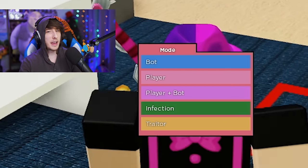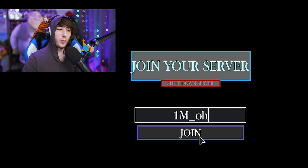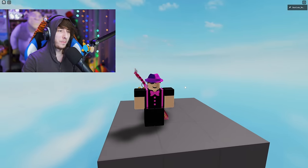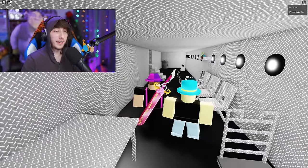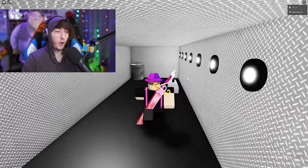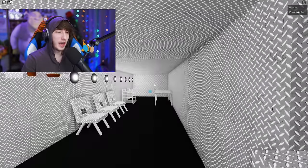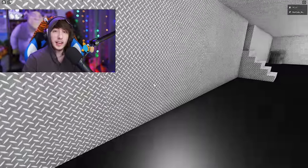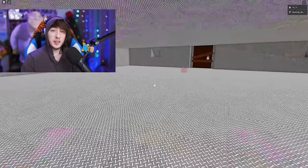If you want to join someone else's game, just type their name and click Join. It will load into their map. There might be a little server lag, but once you're in, you're on their map and can play just like normal. Of course you can't build in their map — you don't have the ability to do that — but you can walk around and they can activate the game so you can play.